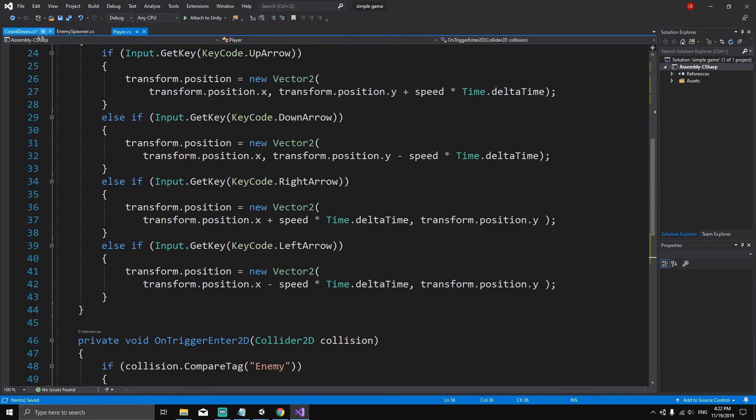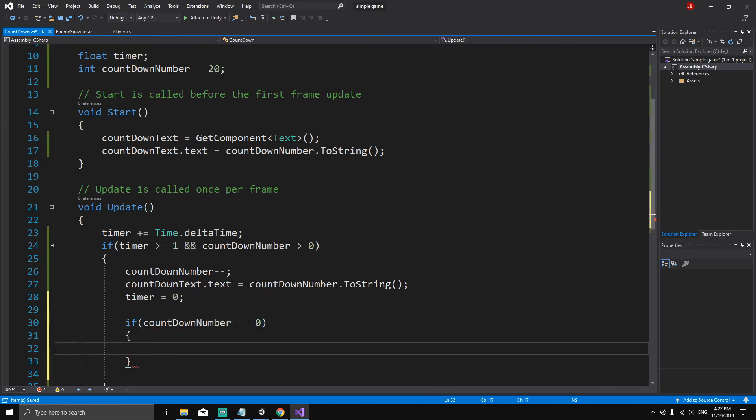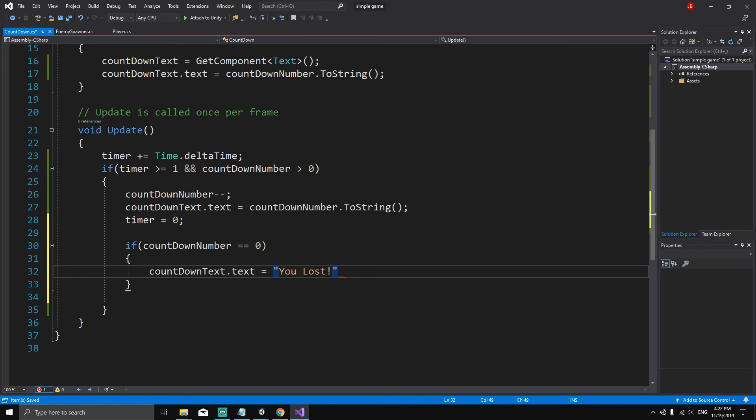Now let's go to our countdown timer. In the update method we're checking the value of the countdown number. If the countdown number is equal to zero, we want to say that we lost and then pause the game. So: countdownText.text = "You Lost"; and then Time.timeScale = 0 to freeze the game.